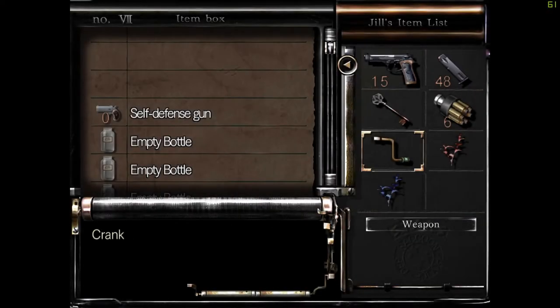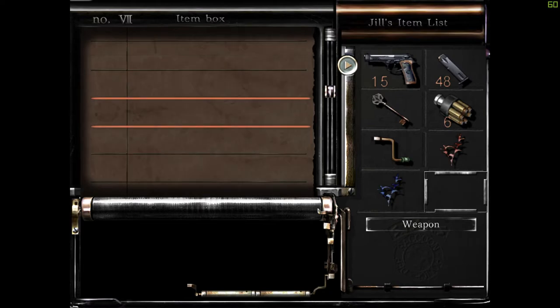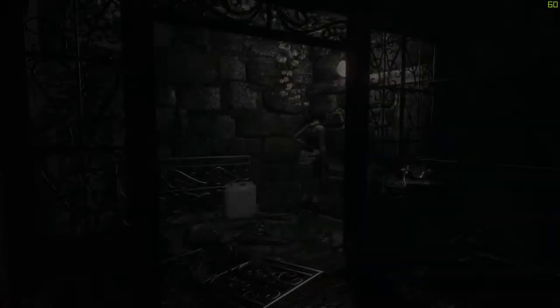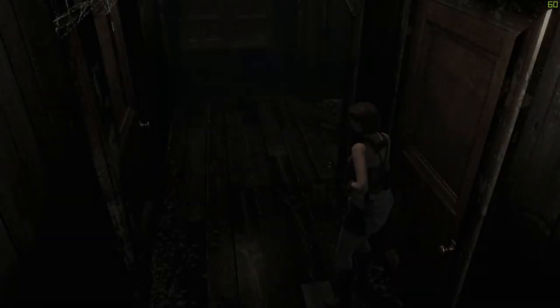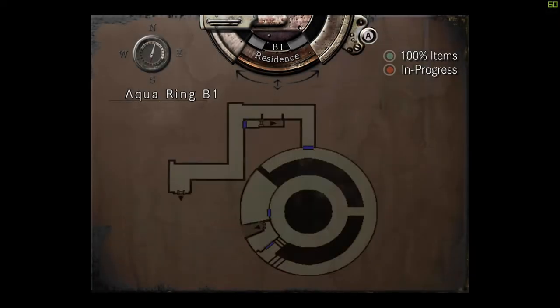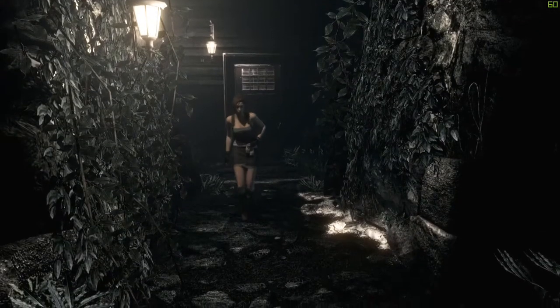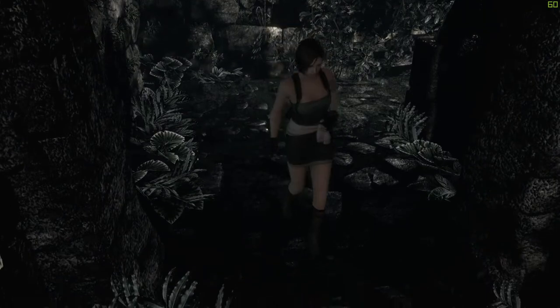Now we've got all the dogs to deal with — oh boy. When we get back to the shed we should get another item drop, and we will also get informed that Barry has repaired the door, which is good. This place is 100% done now, isn't it? Yes. Right, this place is done — let's get out of here. We're probably going to take hits from Lisa Trevor later on but I'm not going to worry about that too much.